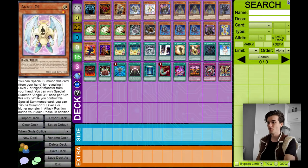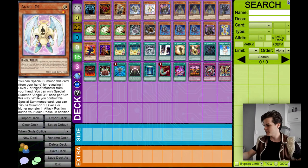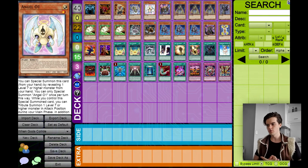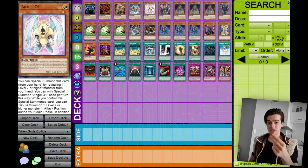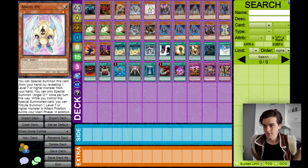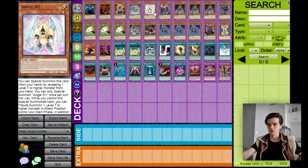Now we'll go into how to actually summon the gods. First of all, Angel O1 — this card is insane, this card is the best card ever, possibly the best card in the whole deck other than Soul Crossing. Angel O1 special summons itself by revealing a level 7 or higher monster from your hand, and while he's on the field you can tribute summon a level 7 or higher monster during your main phase in addition to your normal summon or set. So not only does he get himself out special summoned, he also gives you an extra tribute summon, making it incredibly easy to summon an Egyptian god. You just need him plus a Raz Disciple or something and you've got your god card out nice and easy.